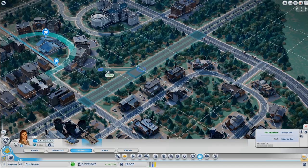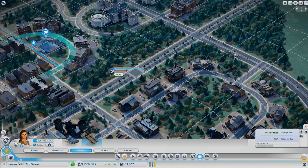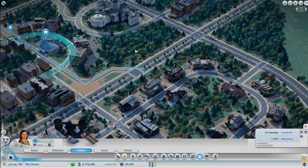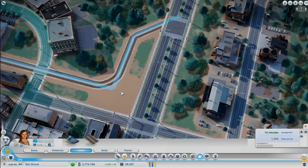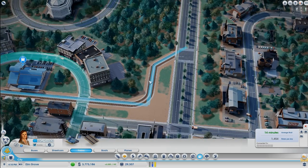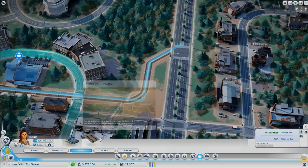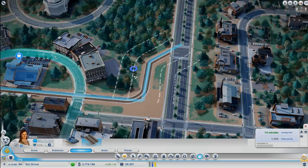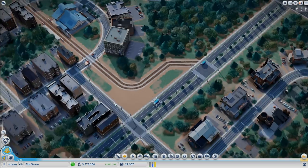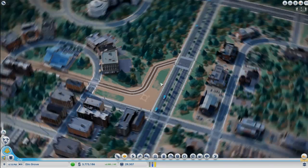I think I'm going to start with diagonal here. One thing that I think is important in terms of railroad is that the curves should be very organic and smooth. This doesn't look very realistic to me, and I'm actually going to fix it now.